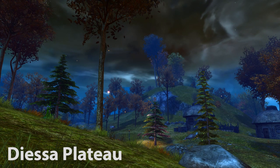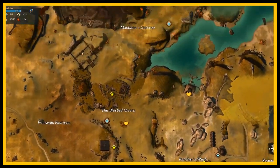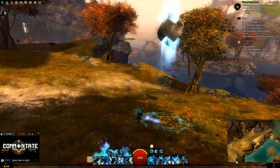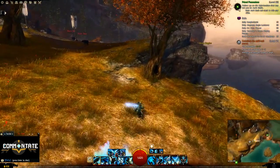Now we move over to Deessa Plateau. The first one's going to be at Manbane's Waypoint. For this one just follow the coast and you should be able to see it right from when you spawn in, up on some rocks.